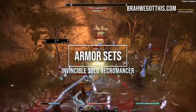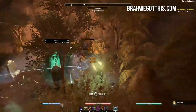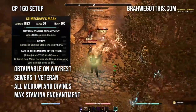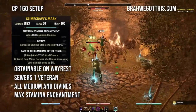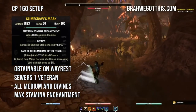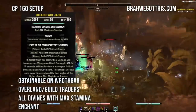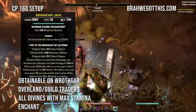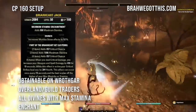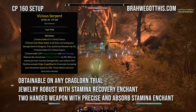Now for armor sets — I'll give you a progression with alternatives. The endgame sets: for the head piece use Slime Crawl, a monster piece from Wayrest Sewers 1. It gives crit chance and Minor Berserk at all times, increasing damage done by 5% — use Divines and Stamina on medium head and shoulders. The body piece is Briarheart, which gives lots of crit chance, and when you critically strike it increases weapon/spell damage by 450 for 10 seconds while healing you for 234. It's from the Wrothgar overland — use Max Stamina and Divines, and it combos great with Stampede since you'll always crit.